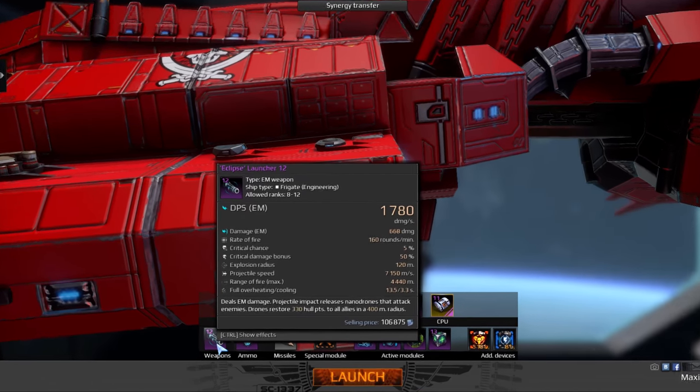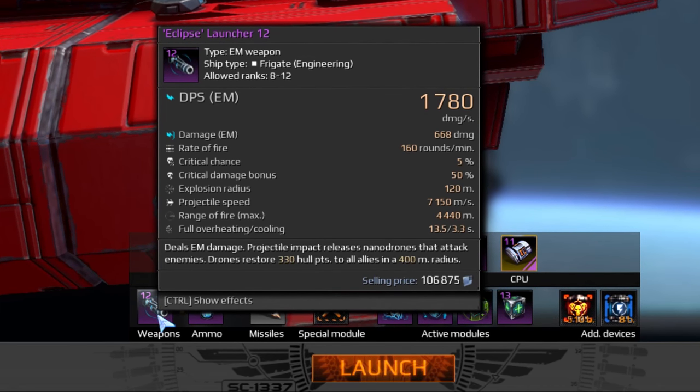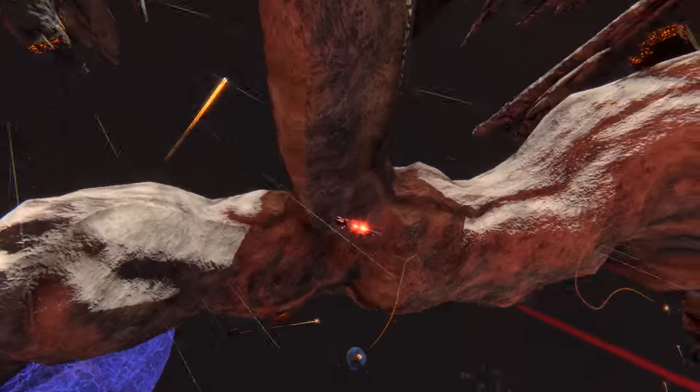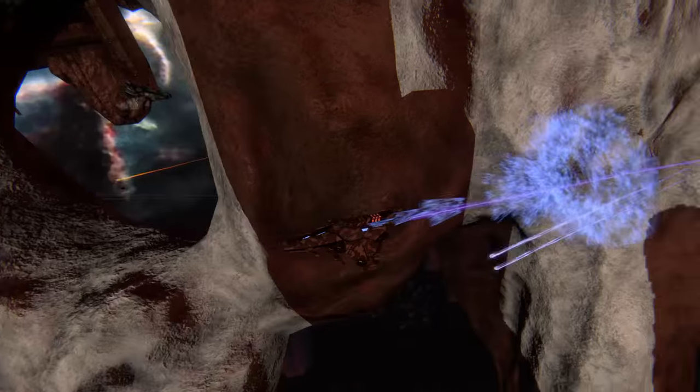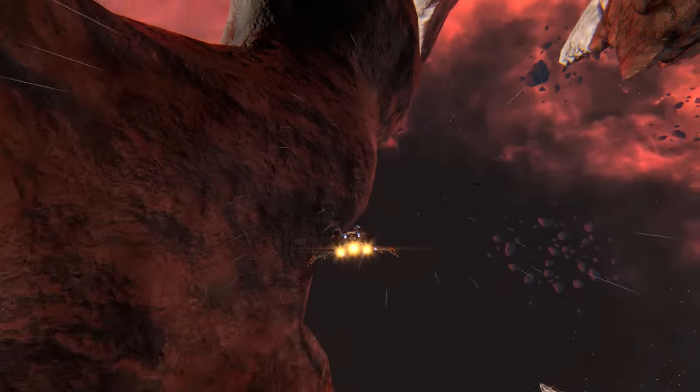You can also fix your allies quickly with your guns — the Eclipse Launcher, to be precise. If fired at friendlies, it will regenerate their hulls instead of dealing damage. It will be hard to hit an allied interceptor or a fighter, therefore open fire when quicker teammates fly past some immobile obstacle. The splash effect will take care of the rest.